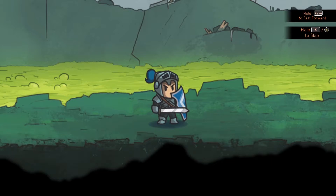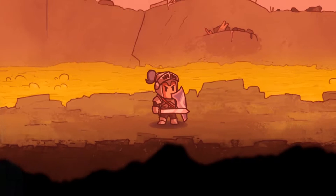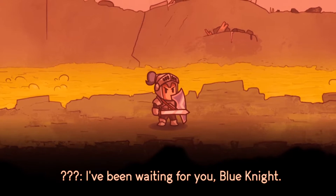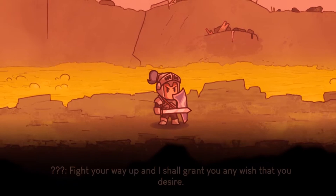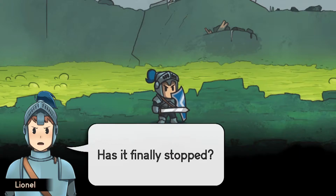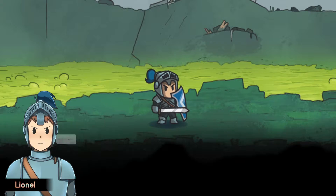A mysterious voice congratulates us on completing the first level: 'I've been waiting for you, Blue Knight. Welcome to the tower. Fight your way up and I shall grant you any wish that you desire. Your dreams await at the top.' He seems to have a coughing problem. Lionel wonders who that was — whatever it was, he'll find out when he gets there. He must move on. 'Wait for me, Mother — I'm on my way to save you.' Loading tower.